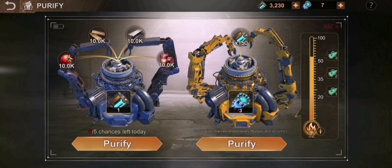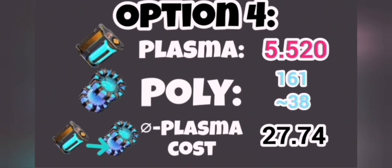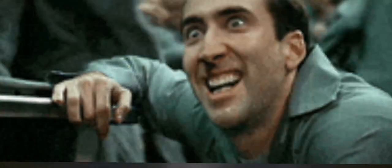Now there are strategies for high spenders. On the first day you push up to 50, getting one reduction at the start for 10 plasma, then push to 50. On the next days you just use the cheap options till end of the week. This costs around 5,520 plasma and gets you 155 guaranteed from the line plus six, so 161 guaranteed, with an average of 199 polyplasma.